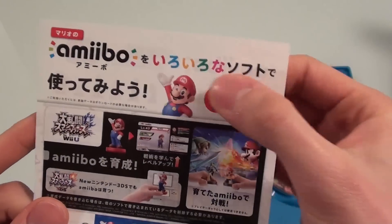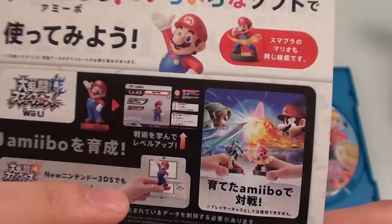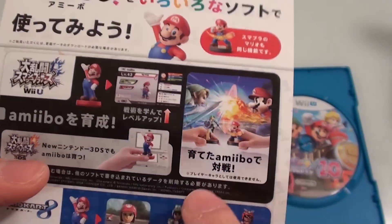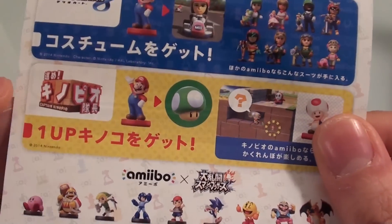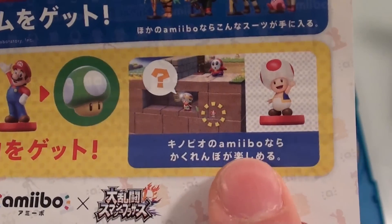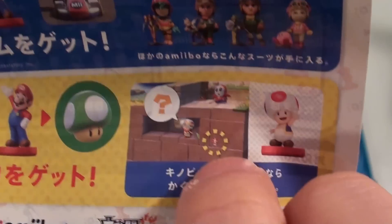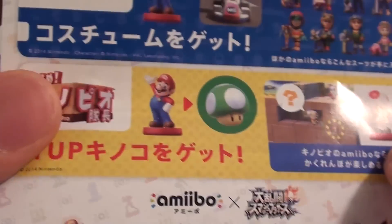There's an insert about the various different software games that you can use with Amiibo. This is a picture of the Smash Bros Mario Amiibo. You can also use your Amiibo on your new Nintendo 3DS — don't forget that you can actually use them on any new Nintendo 3DS now. I don't know if it works out west yet, but I know that it works in Japan. Captain Toad Treasure Tracker is also usable — you can play a game called like Spot the Toadstool, and I guess he'll appear in random places and you can find him if you put this Amiibo into the game.